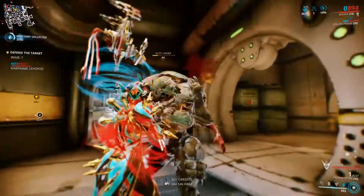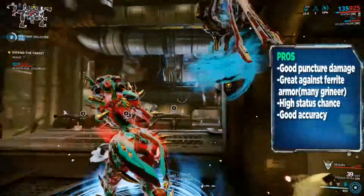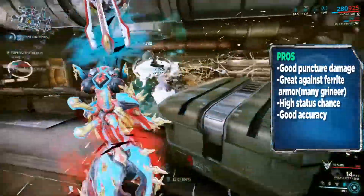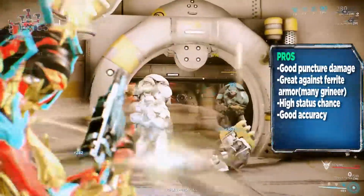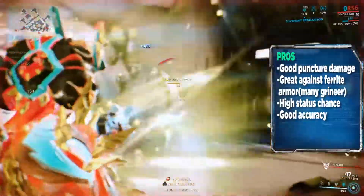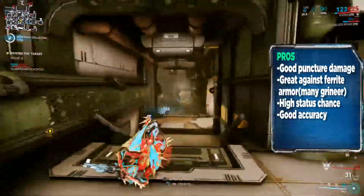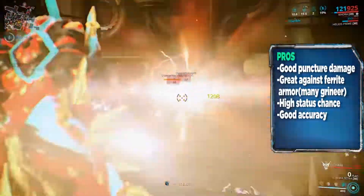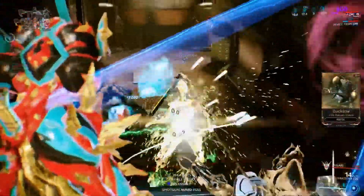This weapon has some advantages and disadvantages. First, it has good puncture damage — even more now with the riven mod — and it works great against armor, which is why I built it against the Grineer. It also has a high status chance and good accuracy. The weapon can also use the mod Kinetic Ricochet; in our last Prisma Tetra build we used that, and it worked great — you shoot a surface and the bullets bounce around.